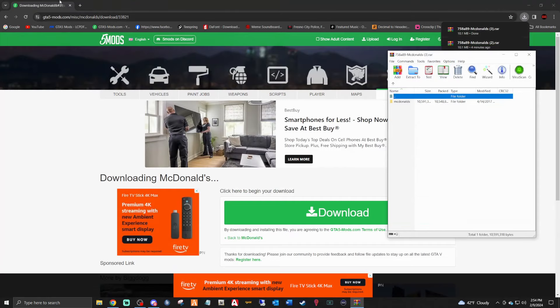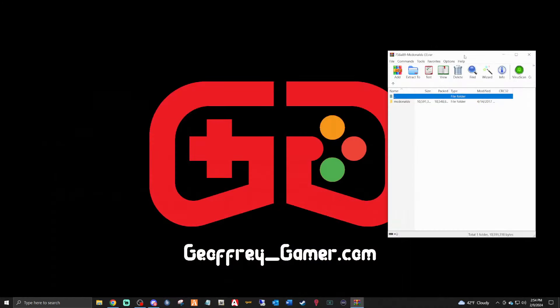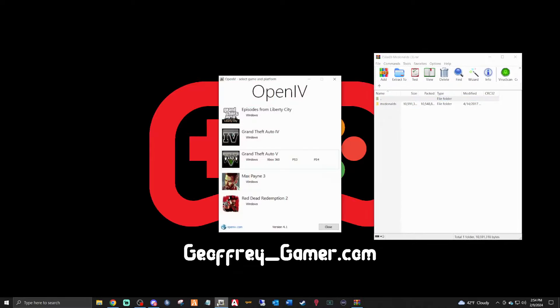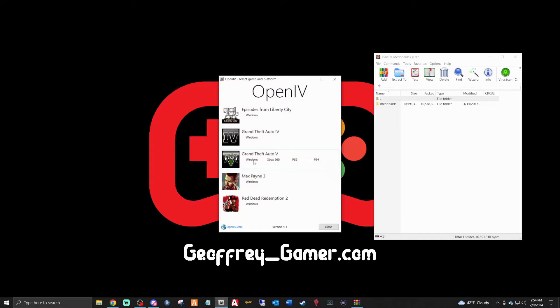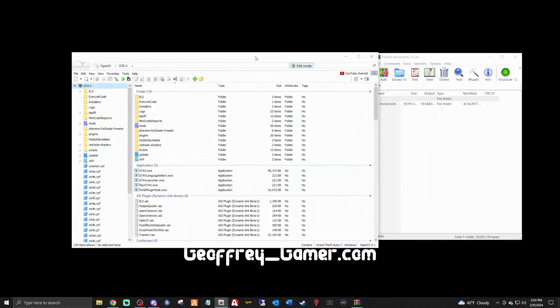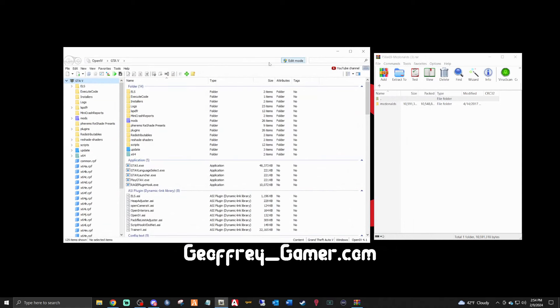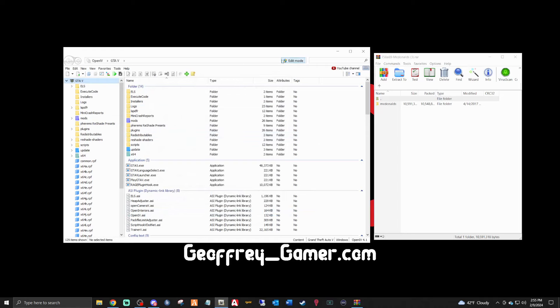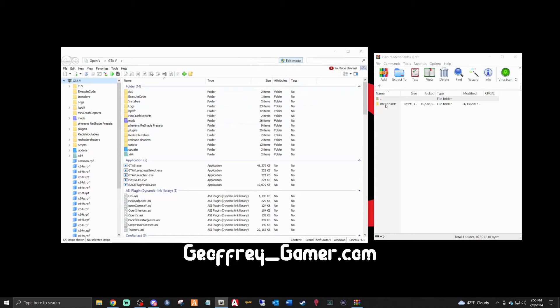Click download and it's going to download pretty quick. Minimize the web browser — we have WinRAR right there. Now fire up OpenIV and click Windows. Make sure you are in edit mode. If you want OpenIV to load up in edit mode automatically, go to Tools, click Options, and under default work mode select Edit, then close. That way every time you open OpenIV you're automatically in edit mode.